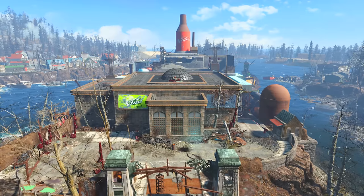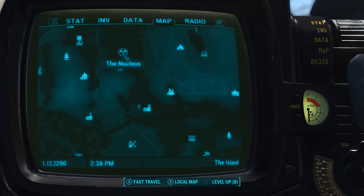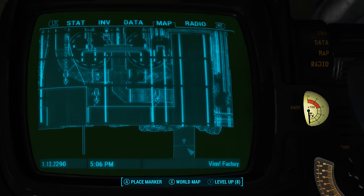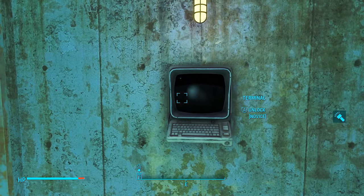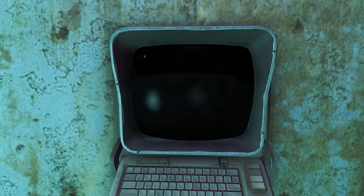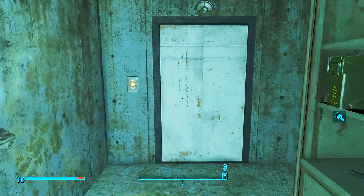The first thing we need to do is come to the Vim Pop Factory. On the map it can be found to the south-south-east from the Nucleus. Once inside the factory and in the big room on the ground floor with the huge vats, we need to come to the south-east corner where my character is currently standing. Here, as we can see on screen, we will find a terminal that will unlock this security door. You need to crack the code, the door will open, and then we need to enter the elevator.